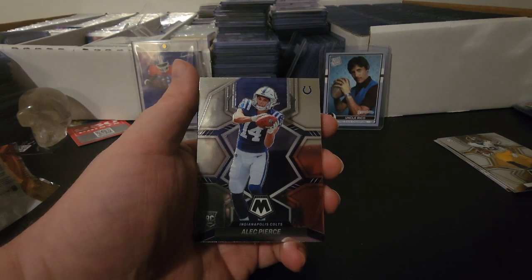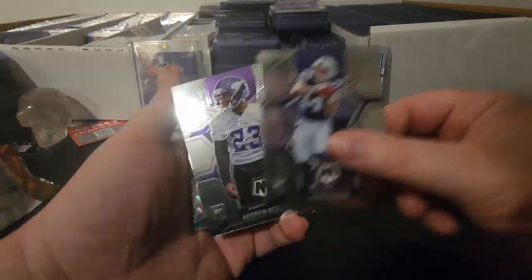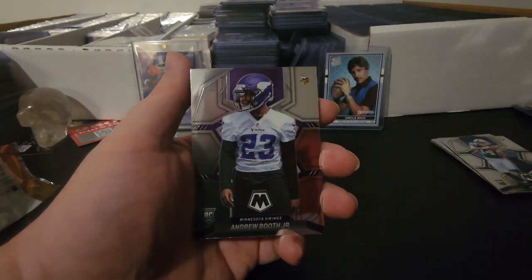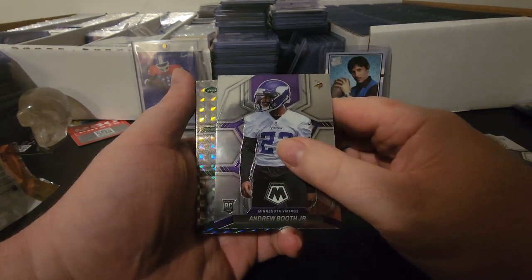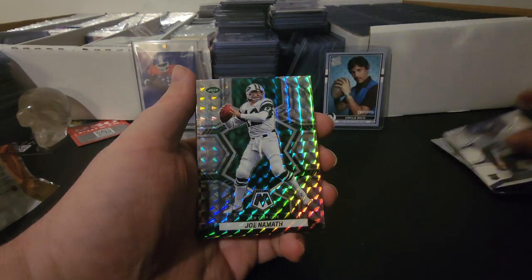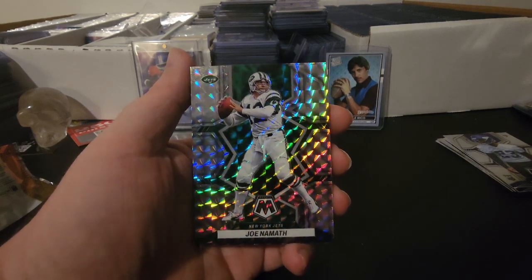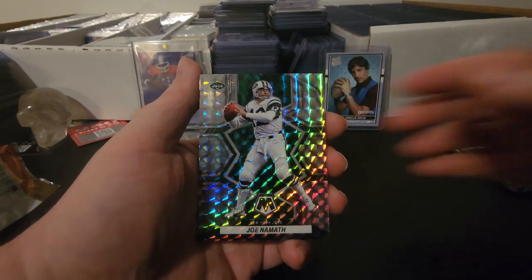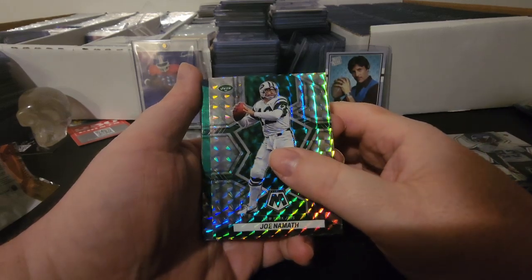Najee Harris as well, so we definitely have some running back help on this offense. We're also going to get a wide receiver — Alec Pierce — of course Drake London is already there along with Kyle Pitts. We do get some help in the secondary with Andrew Booth Jr. And then we have a silver for the Jets — that is legendary Joe Namath! So legendary Joe Montana and legendary Joe Namath are on the same team.